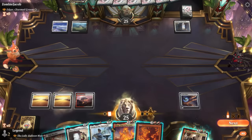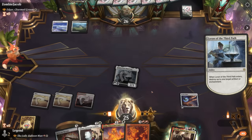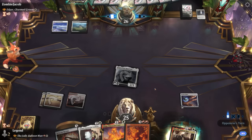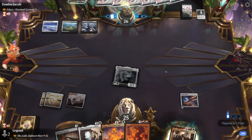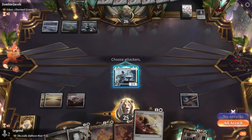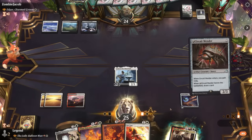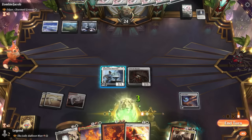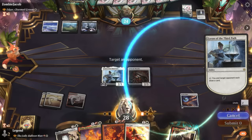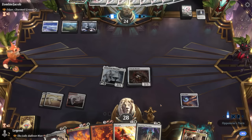We play Loran and if they present another artifact or enchantment, the Balloon Man will take care of it. Their opponent passes; we hit for two and play Circuit Mender — we don't really care if it dies but it's a good target for the Balloon Man. We could also draw with Loran to hit a land drop. Opponent plays just an Overseer, then does nothing.